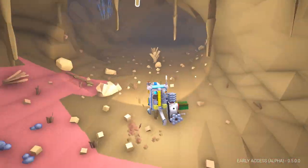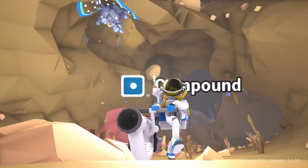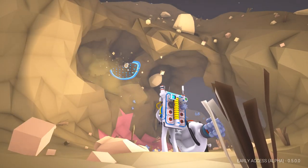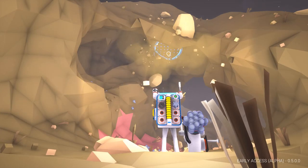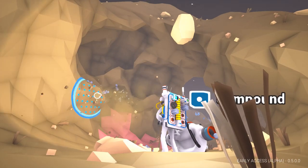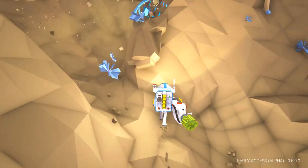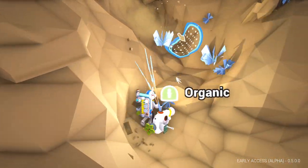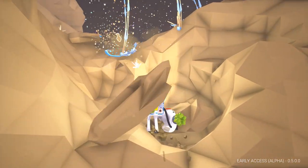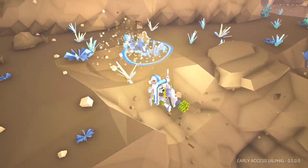So I guess this planet is just like - even though you wanna be underground, the resources aren't really there, at least not that we've seen yet. So that forces us to build a base underground and then go to the surface to mine everything. It's a very tricky planet. We gotta make a platform - what are we gonna make first? Gotta be the trade beacon? Trade platform? Yeah - trade platform or the mineral extractor.